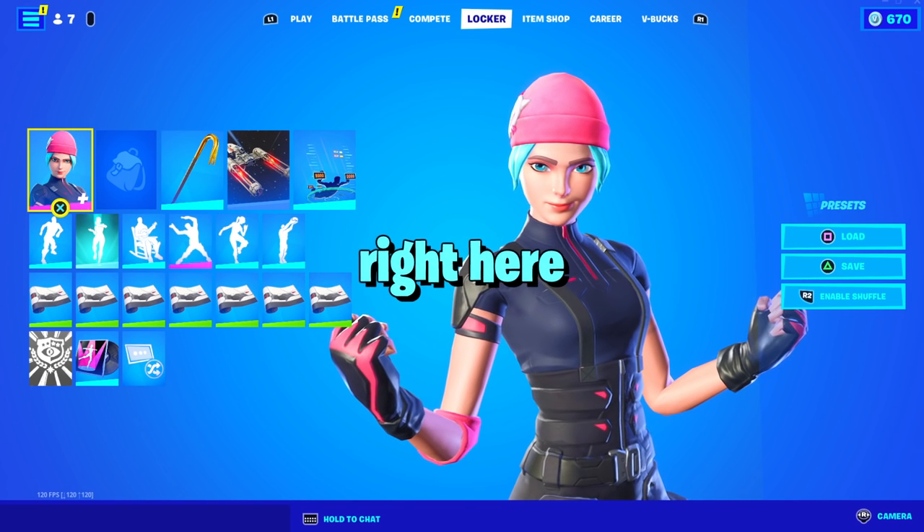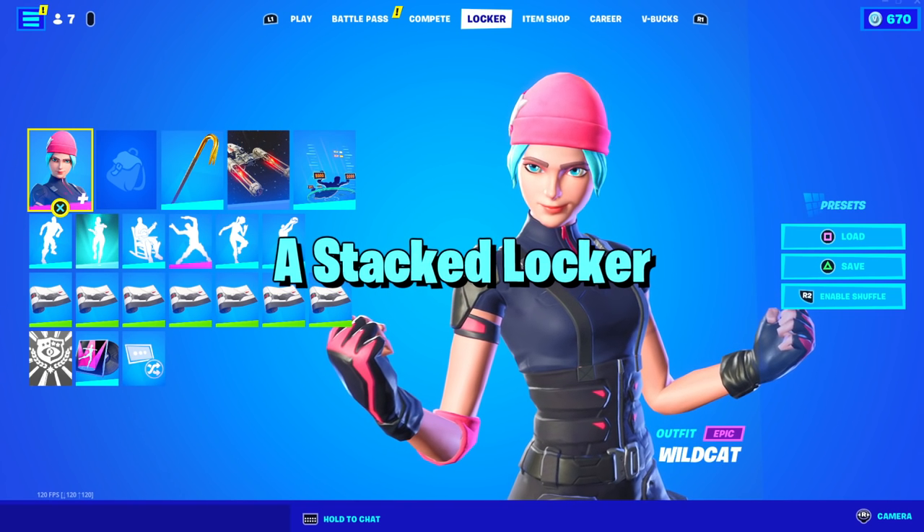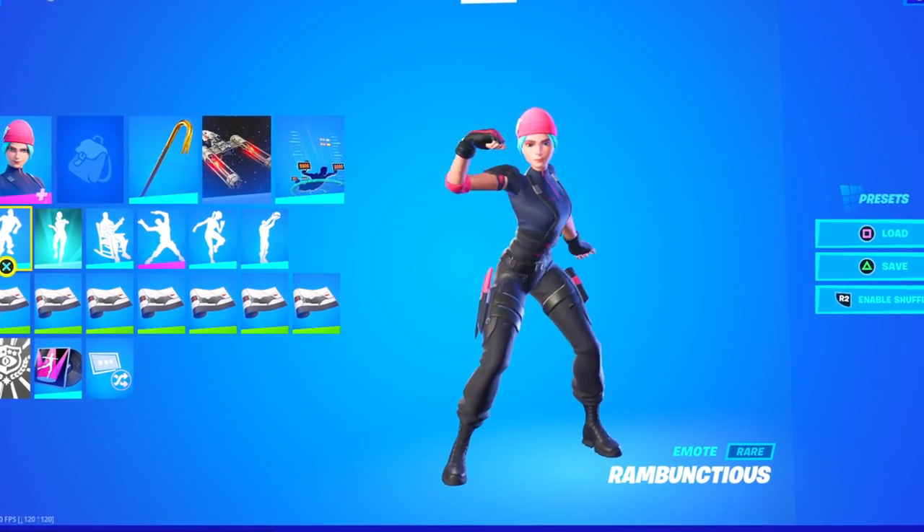I'm about to review this Fortnite account right here. As you can see, it does have the Wildcat skin, so it could be a stacked locker. Also, if you look at the emote, they do have Rambunctious as well, one of the rarest emotes in the game.